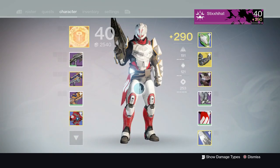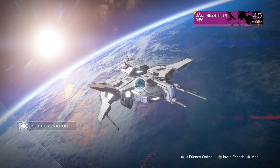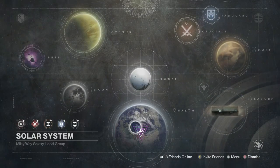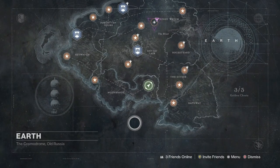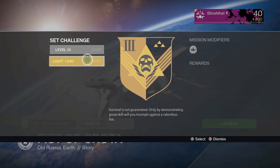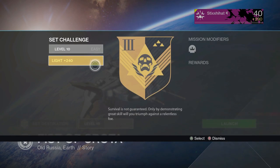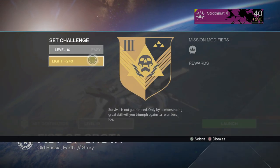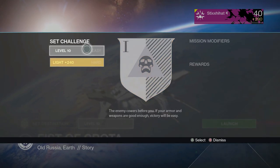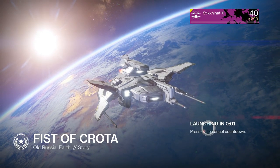The first thing you need to get is called the Husk of the Pit — the picture will be on screen right now. To get that, you need to kill what's called a Blade of Crota. The best place to get it in my opinion is to set your destination on Earth. You need to have the Dark Below, and set it to the Fist of Crota mission — level 10 or hard mode, it doesn't matter. Hard mode does not drop it more than easy; it's the same randomization, so I choose level 10 because it's easier.